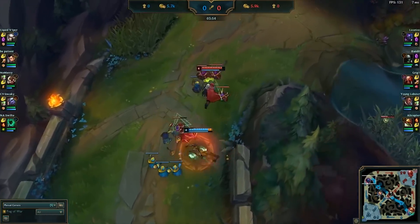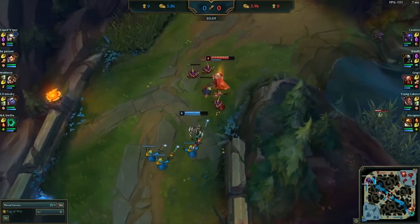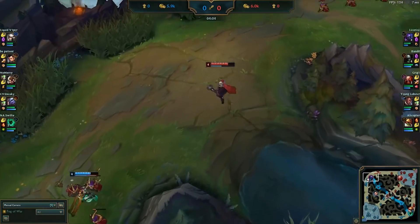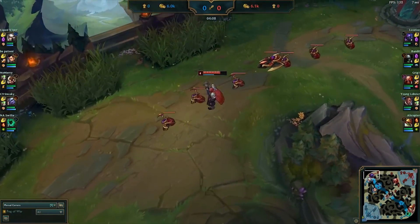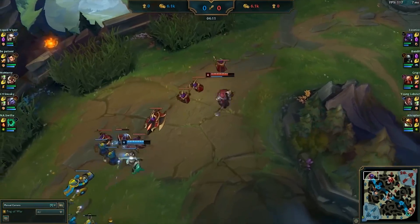If you decide to employ this strategy, it's extremely important you only roam down the river for information when you're certain you won't miss any experience from minions, otherwise your efforts might be for nothing. Having a minion lead puts you in an extremely strong spot in lane, allowing you to bully the enemy laner from getting last hits of their own by positioning aggressively.